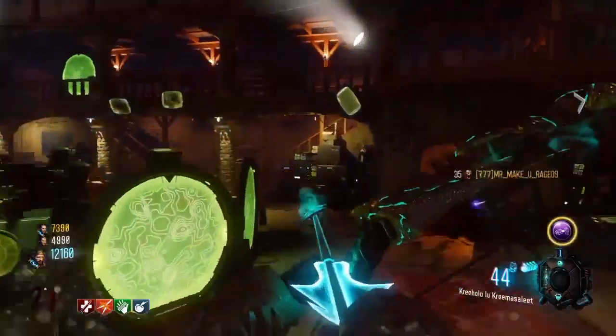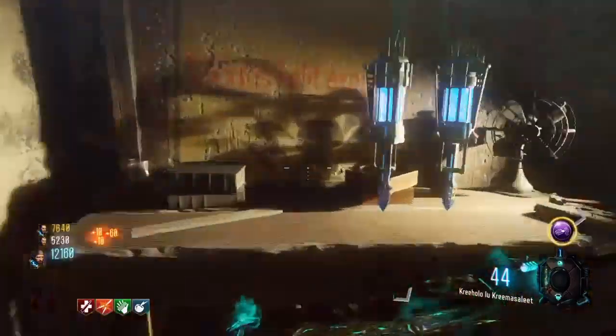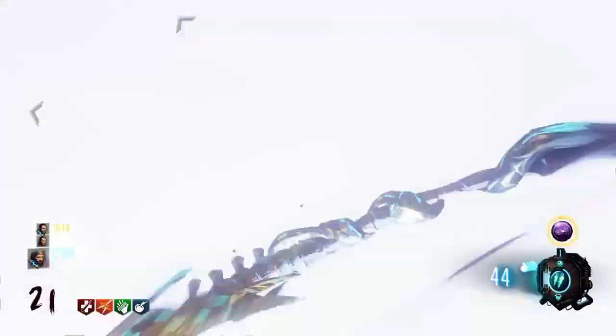Then, immediately when you click L2 — or whatever the equivalent is on Xbox — to place them down, mash the hell out of up on the d-pad. It should give you your Ragnarok back.